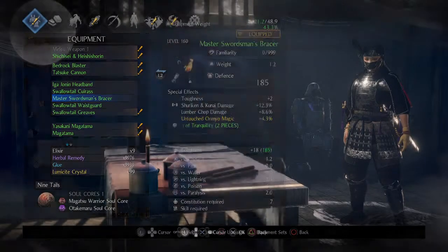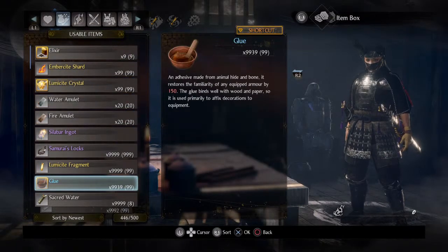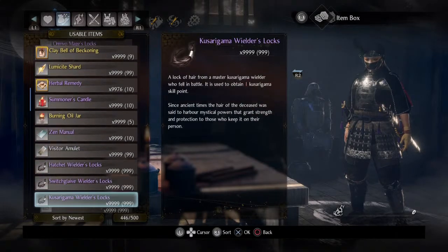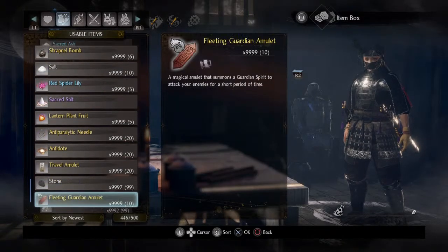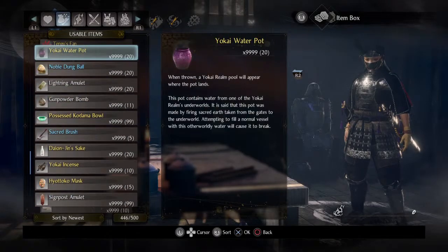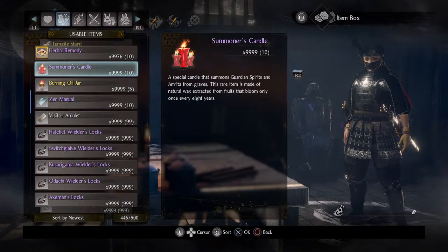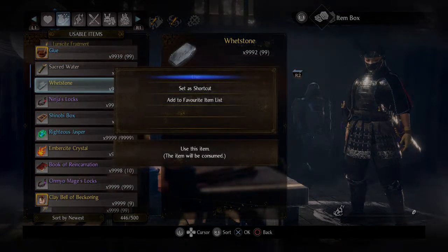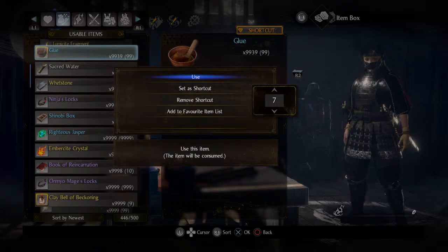There are two ways to get max familiarity. I'll show you with my items here. You need glue — I'm not sure if it actually works with the normal wet stone. Let's try the wet stone right now. If you try using it, it doesn't work as you can see. So what you need is glue. You need 7 glues to max out an armor piece's familiarity.